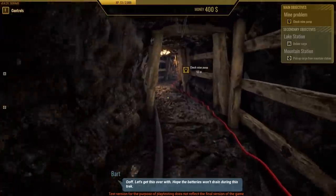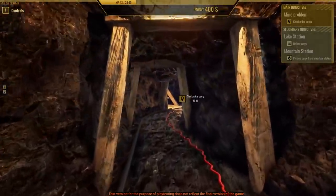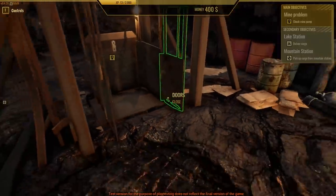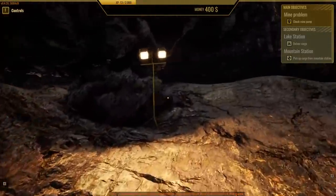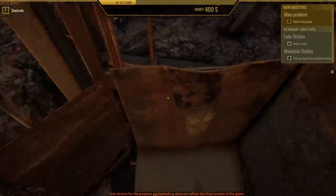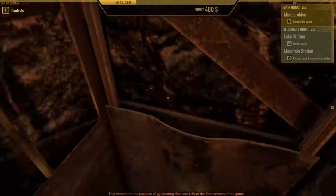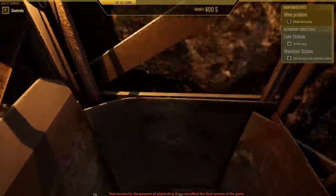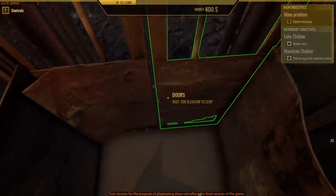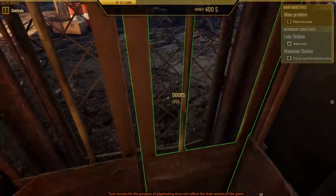Hope the batteries won't drain during the trek. Didn't expect to be doing this when I'm playing a mechanic game, but there's been a lot of weird experiences so far in this game. This is kind of exciting. Am I actually supposed to go down? Safety first — doors need to be closed. And goodbye, cruel world. Wait — is this falling or is it just this fast? I did not expect to be going this deep. Here we are. That's the fastest mine elevator I've ever seen.